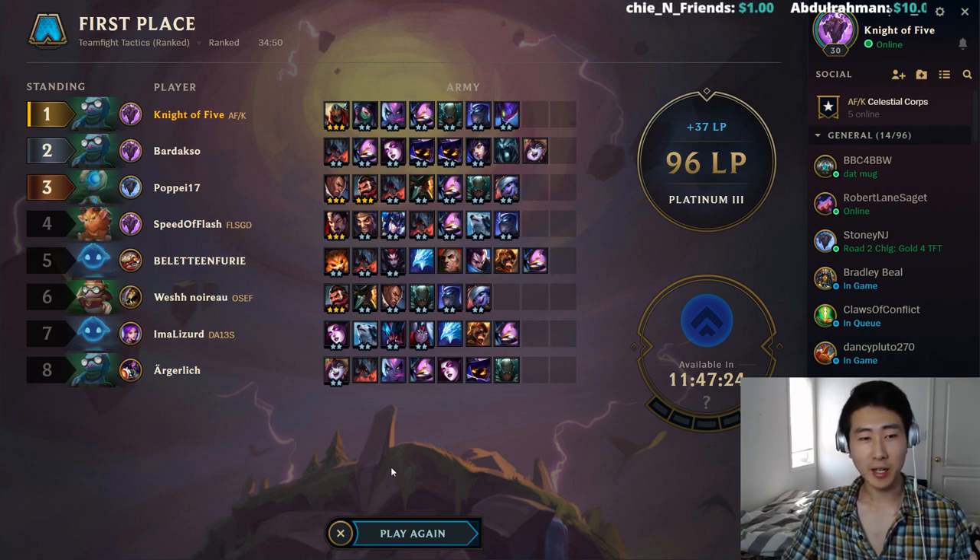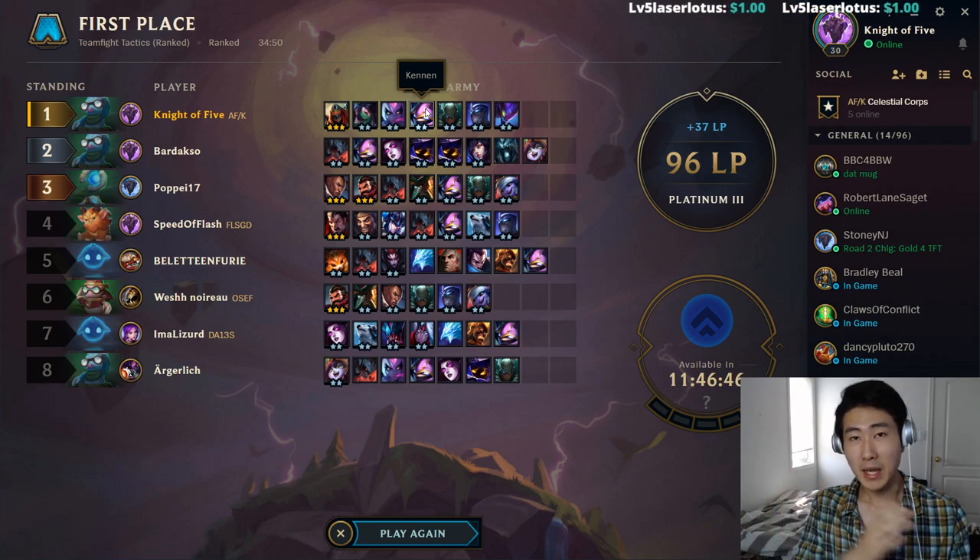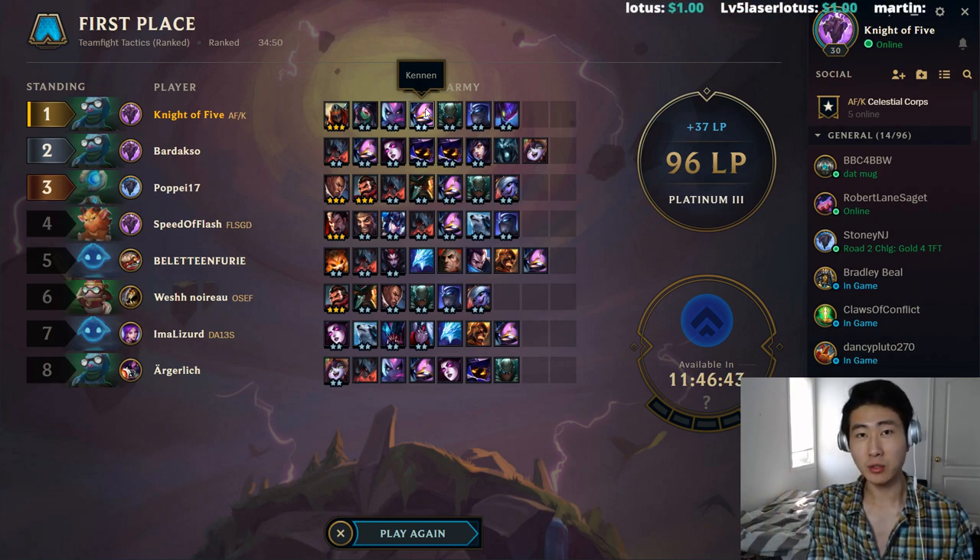I'm changing my positioning last minute — Shen is a little further away from his team. I'm trying to drag his guys. Ideally I'd put Shen in the corner but I need to give the Zeke's bonus to everybody. Keep in mind: if you have an aura item like Locket or Zeke's, you need to give the bonus to your left and right hand side units as much as possible. Zeke's and Locket give bonus shield and attack speed to two units on the left and right.